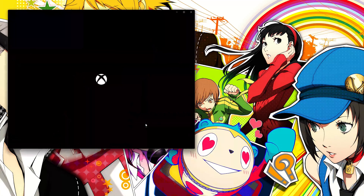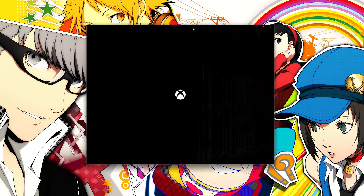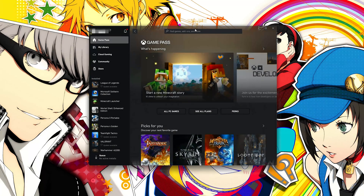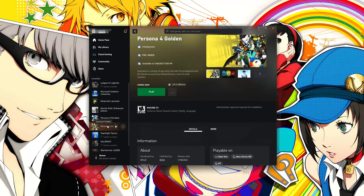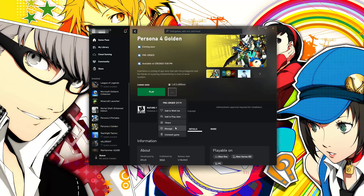Open your Xbox app and select Persona 4 Golden. Click on the three dots and select Manage. Open the Files tab and click on Check for Updates. This will check for updates in case there's a new update that will resolve your issue.